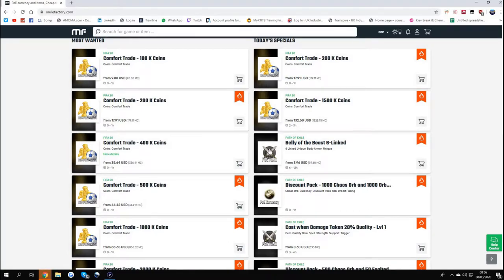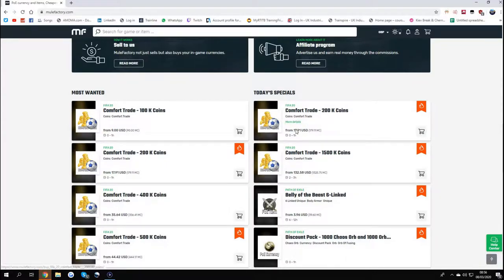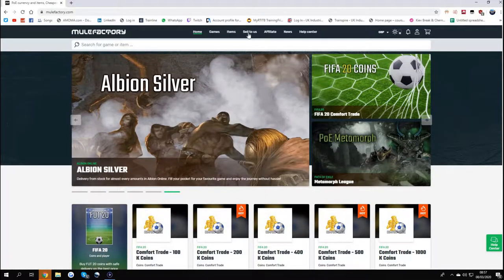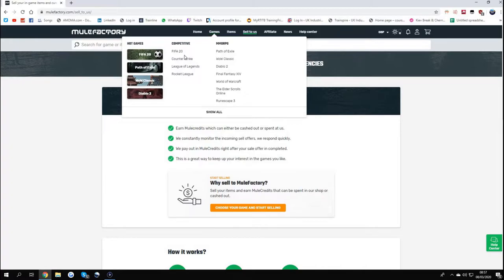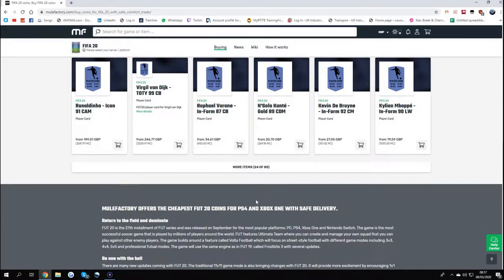Make sure to check out MuleFactory.com and use code OwenFIFA at checkout. They do everything such as Comfort Trader and are 100% safe. It's just $17 or about £13 for 200k coins. They do everything on Path of Exile, FIFA, and even Rocket League. On FIFA 20 you can also buy players like Team of the Year Van Dijk. All 100% safe — check them out in the description below and use OwenFIFA at checkout.